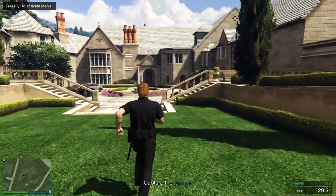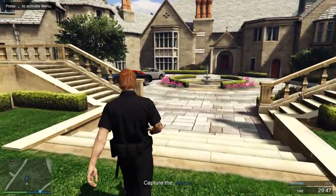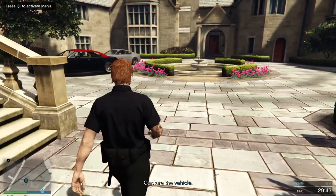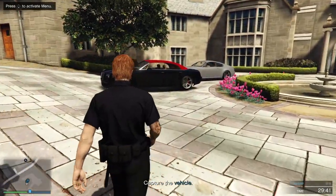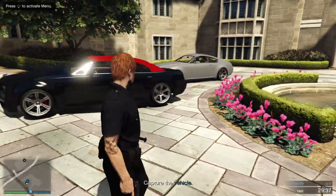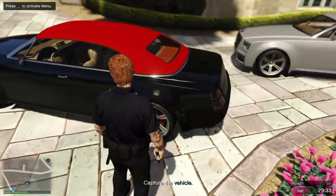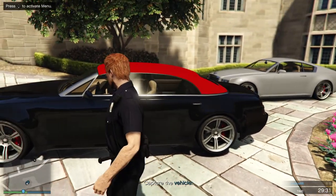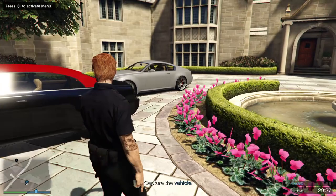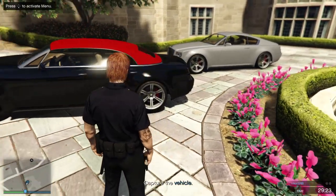The new DLC Finance and Felony is now out in GTA Online and we're taking a look at some of the new cars. The first one is the Windsor Drop — you can see it here with the red roof, it looks really cool. The standard Windsor is just behind it; the only real difference is the roof. This one looks a little bit longer with a bigger boot, whereas on the standard one the boot is a bit smaller.